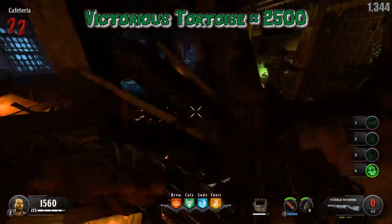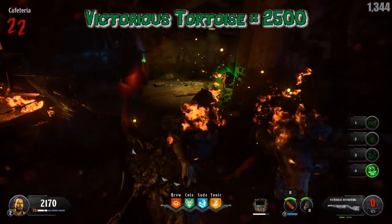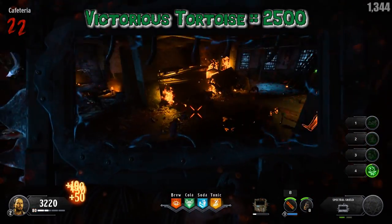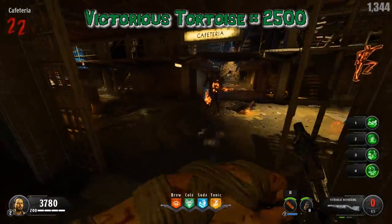Victorious Tortoise costs 2500 points and it says shields block damage from all directions when held. When a shield breaks, it will trigger a defensive explosion. Its modifier says shield bash attacks can knock down heavy and mini boss enemies.